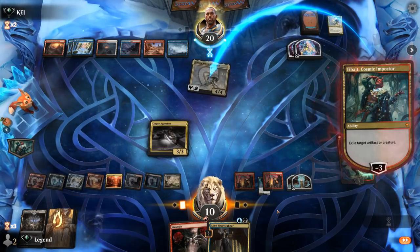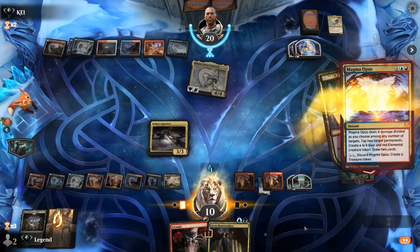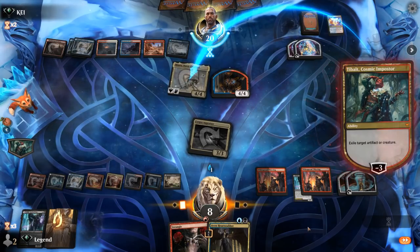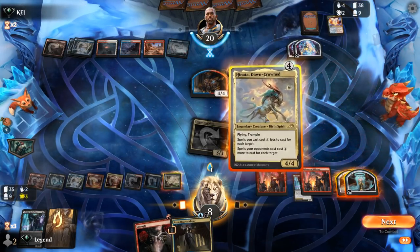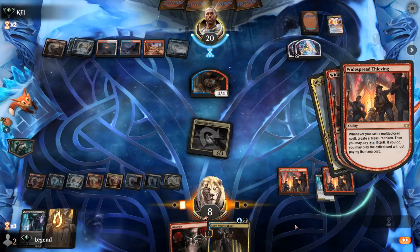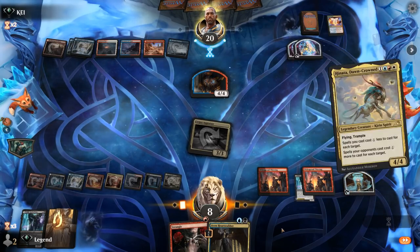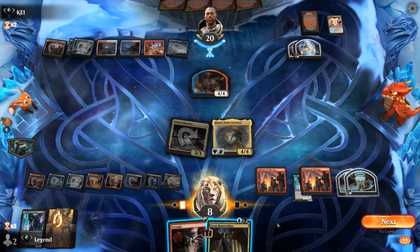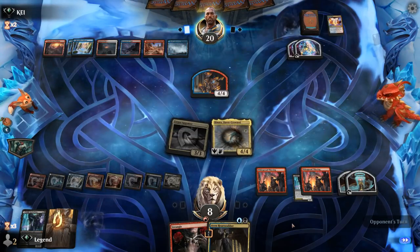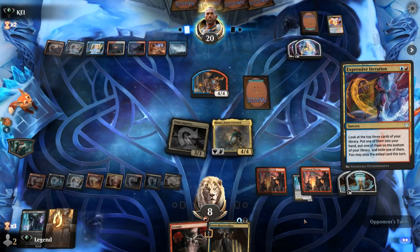Opponent has a Magma Opus — that's going to tap the Appraiser and finish off Tybalt. I guess we can also just play Hinata here and keep Heartstabber for next turn. That seems better. Next turn we can play another Tybalt. Magma Opus is scary — if our opponent has another one we could just be dead. Could be a reason to play Heartstabber, but our opponent could just tap it down too — so that doesn't necessarily help us. We're at eight. Hinata does make it a little trickier to cast Magma Opus. Possible that Heartstabber could have made the difference, but I also want to guarantee a Tybalt next turn.